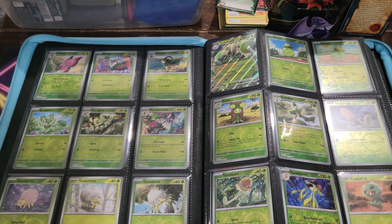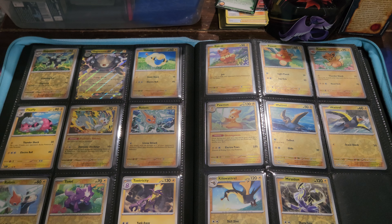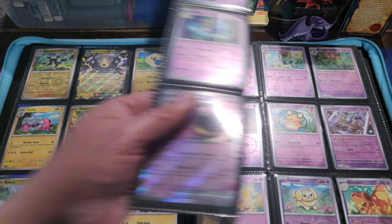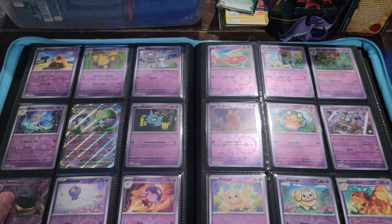Some very nice cards there, nothing too special on this page. Doing pretty well filling up the reverse foil slots. We're missing Miraidon right here — Miraidon EX, Magnezone EX right there, very nice. Got Gardevoir EX and Banette EX right here. A couple of key cards — Cleffa there, reverse foil and non-reverse foil, very nice.